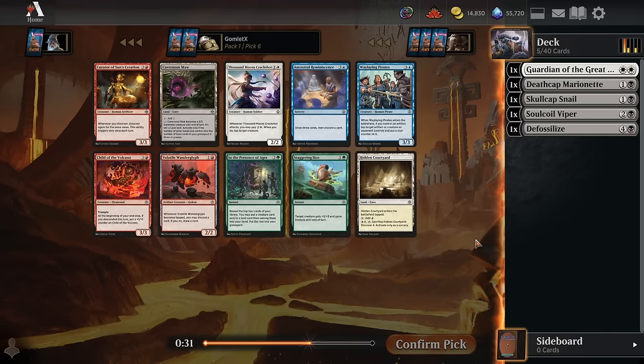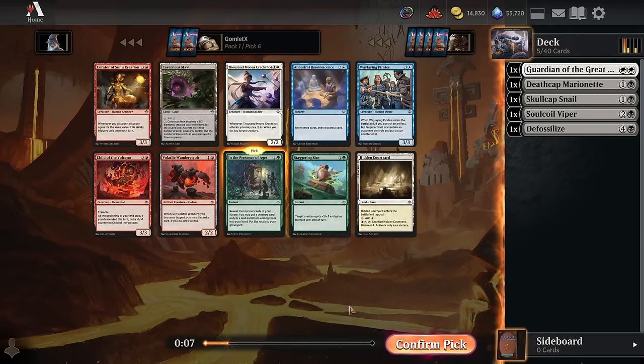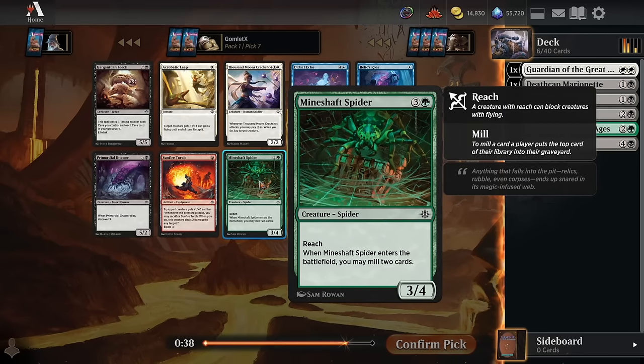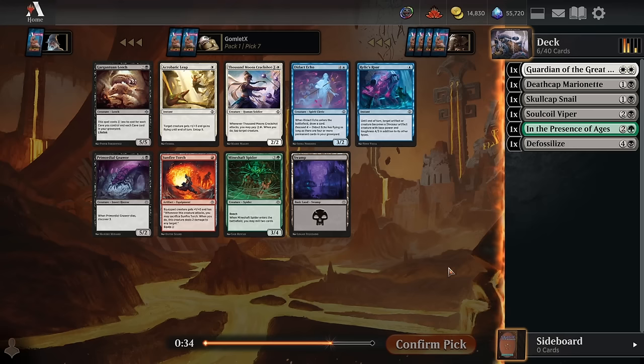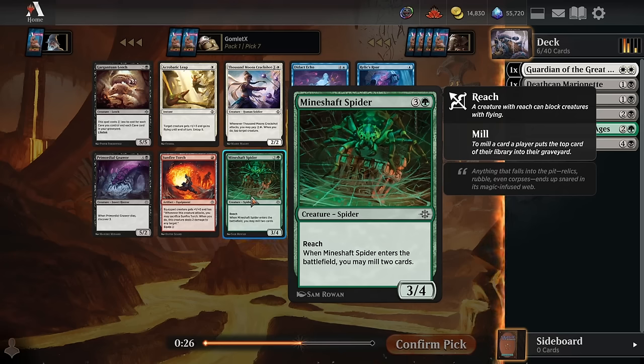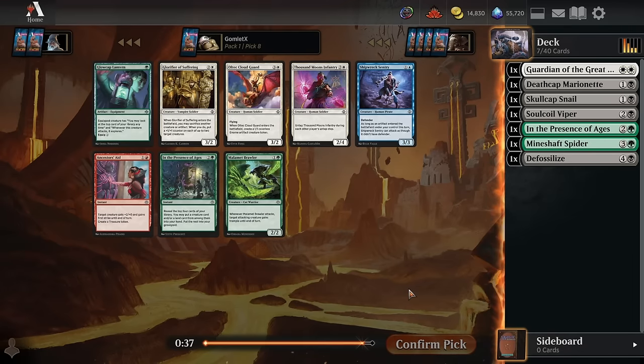Pick six — there is In the Presence of Ages, which is some big self-mill. It's also a decent draw spell: pick up a creature and a land at instant speed out of the top four cards. Fill the graveyard with stuff to reanimate or draw extra lands to naturally cast a six-mana creature. Maybe green-black is a solid color pair for the reanimator strategy here. Pick seven has a Mineshaft Spider — another way to mill a couple cards. With enough cards like Mineshaft Spider, In the Presence of Ages, and Deathcap Marionettes, we could play some really big beefy creatures without built-in discard. Like if we manage to open a Gishath or a Ghalta — something really big to reanimate — could be pretty cool.